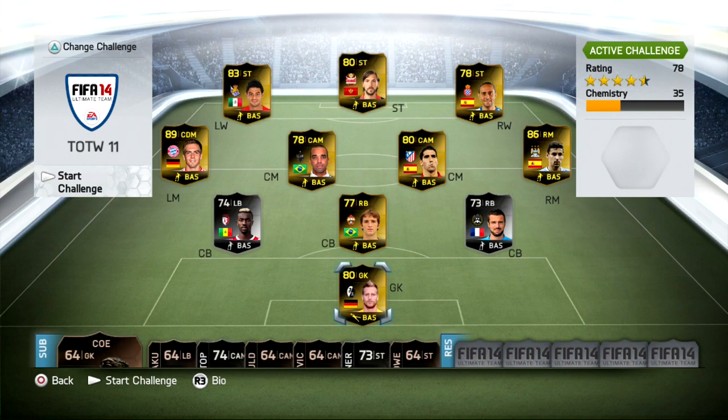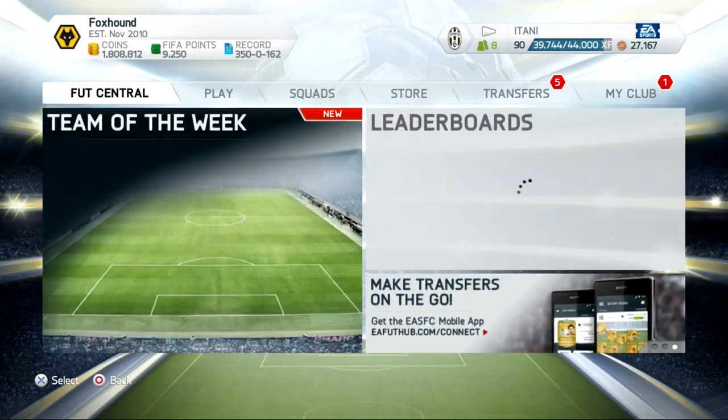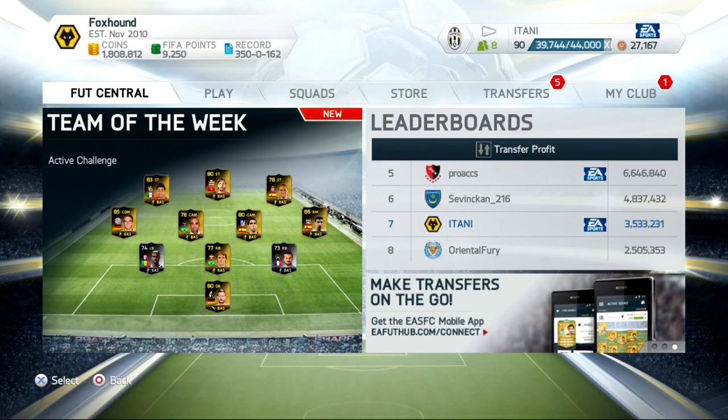The highest rated and most valuable player in this Team of the Week is Lom at central defensive midfield — an amazing card with 81 pace, 85 dribbling, and 87 defending. If you're looking for a cheap and reliable place to get your coins, check out battlea.com — link in the description. Use code 'ton' to get five percent off.